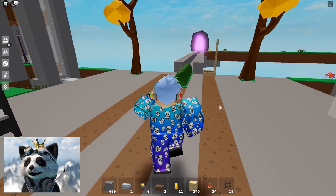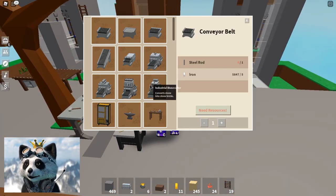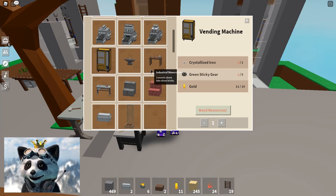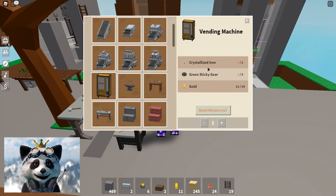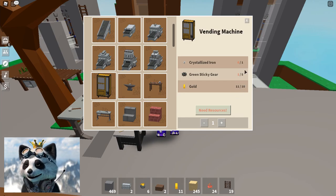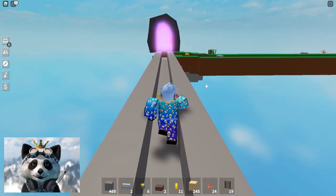Let's head on to our vending machine. I'm just wondering if it's gonna be here on the workbench. There you go guys, this is gonna be our vending machine. You actually need a crystallized iron, green sticky gear — five pieces of that — and 10 gold. So I think we need to visit the slime area.